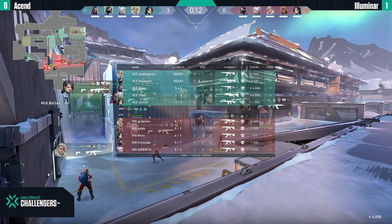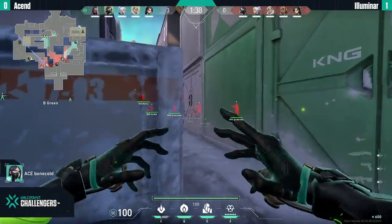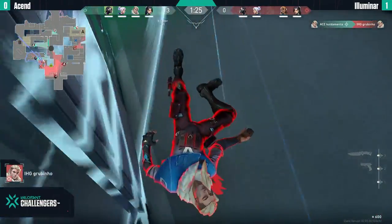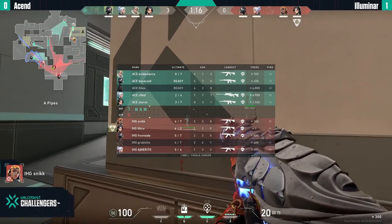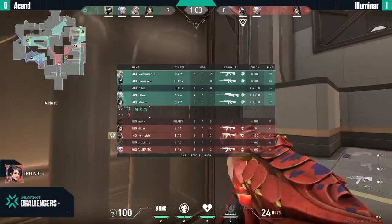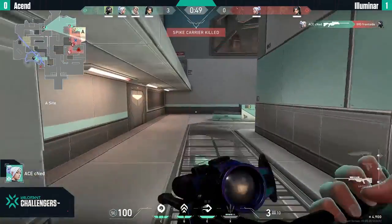First proper round so far. Cnet has that Operator on the rafters area so he has control of Haven if anyone wants to peek. Illuminer are being split — two on mid, two on B, one guy on A. Sneak sneaks around and gets the first blood on Kitties on pipes, but Grubinio was caught sleeping by the Hunter's Fury. Sneak going for the ultimate — but Sneak just sneaking around gets caught by Cnet. Bungle uses the Viper ultimate on B, which stops any pushes there, so Ascend will concentrate efforts on mid and A side. Not a kill for Cnet — spike down, he's going off.